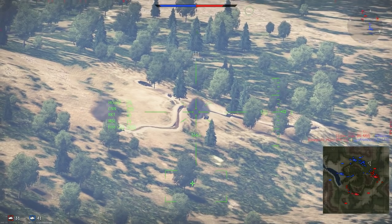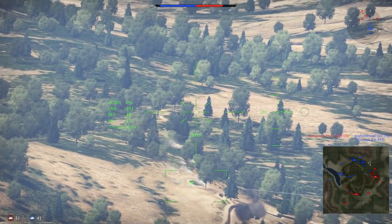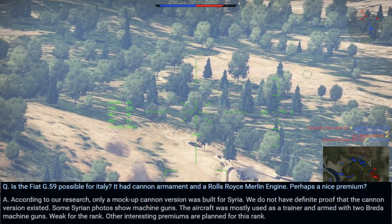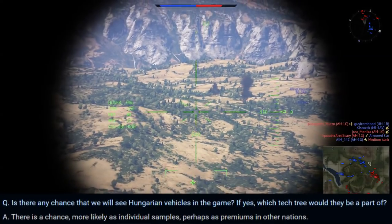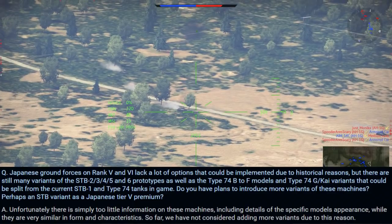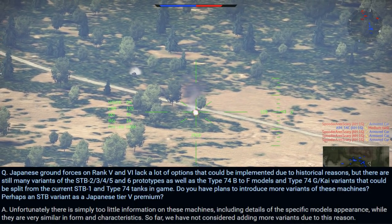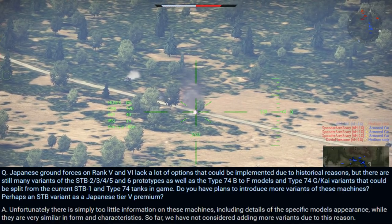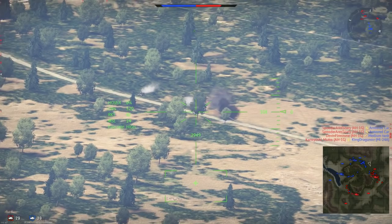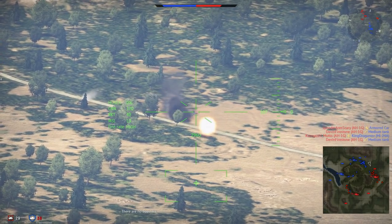Besides those hopeful answers, there were quite a few disappointing ones where Gaijin just denied things — like a French HE-177, the FANT G-59, and a Hungarian tree, saying those vehicles would probably just be premiums in someone else's nation. They also denied other models of the STB and Type 74, which was annoying because apparently they can't get enough verified information on the various models, even though quite a lot can be found on the internet.